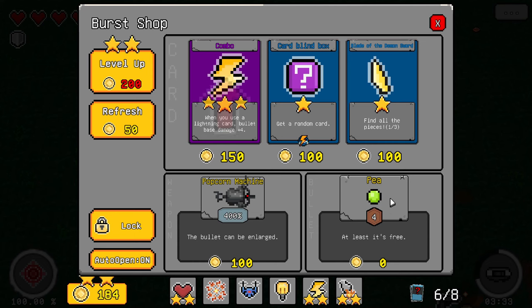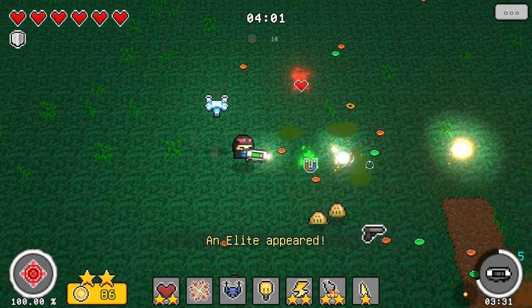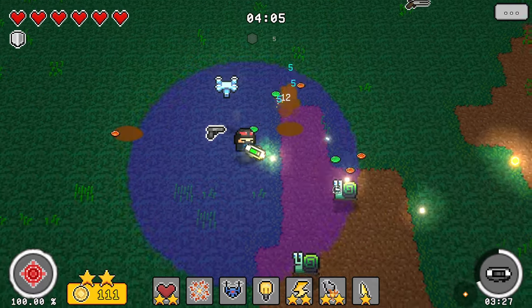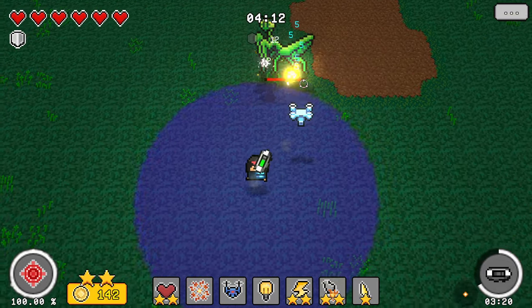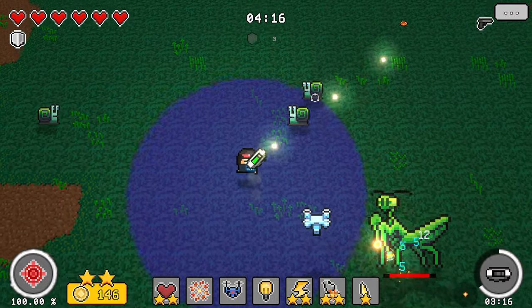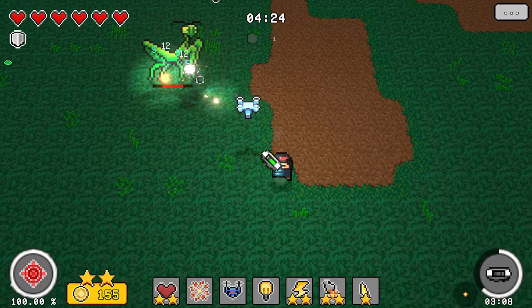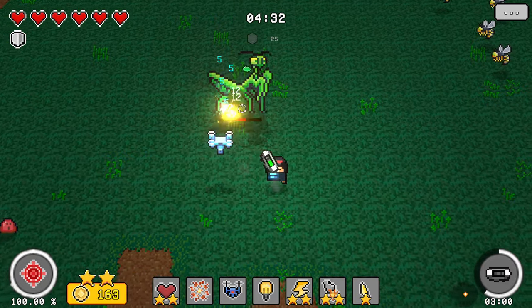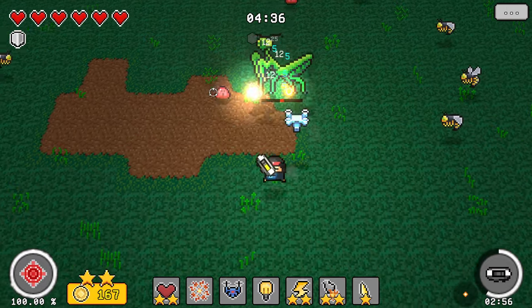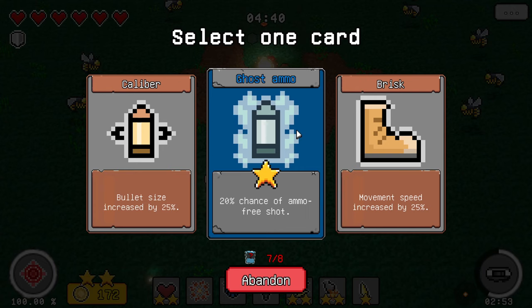We could get another bullet — free? Oh, we need to get this. If we can actually get all the pieces, whatever that is. Let's get this magnet. The monsters — all the enemies that come out are pretty basic: snails, slimes, nothing real sophisticated right now. It's a pretty basic game, but it's got a lot of fun to it. We got bees now too, so all the insects in the garden are coming out. Ghost ammo — 20% chance of ammo-free shots. That seems pretty legit. We'll take it — less reloads basically.